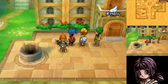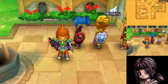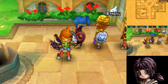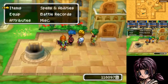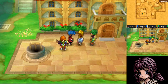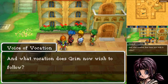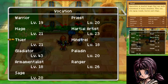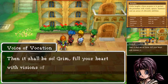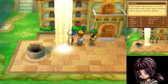Hi everybody, welcome back to more Dragon Quest 9. We're doing some post-game stuff today — well, unlocking it anyway — because there's quite a bit of post-game content in this game. Buckle in kids. To unlock it we gotta jump through a bunch of hoops first. First hoop: your main character may need to be a class that can equip a wand, so we're gonna change his vocation to one that can, because we'll need a wand in the future.